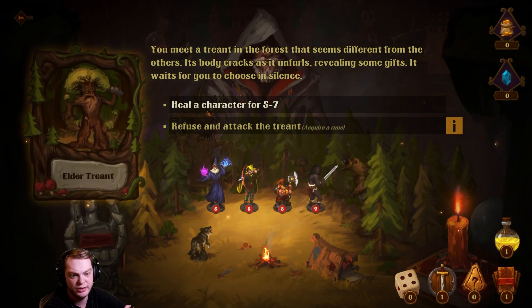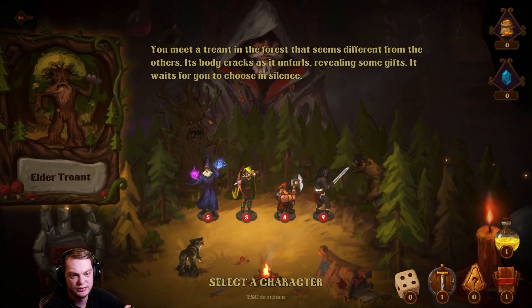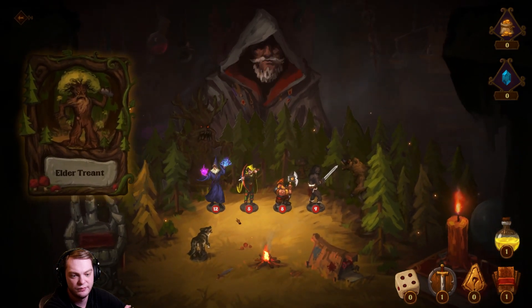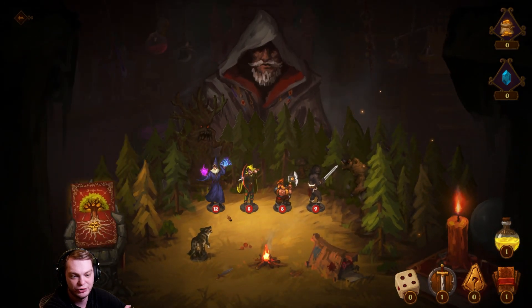Heal a character for five to seven — or fuse and attack the tree. Let's attack it, and we healed the wizard for seven, which is crazy!